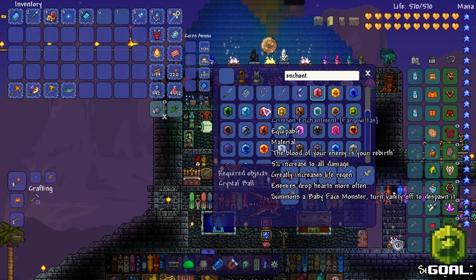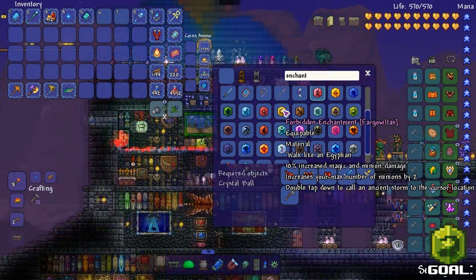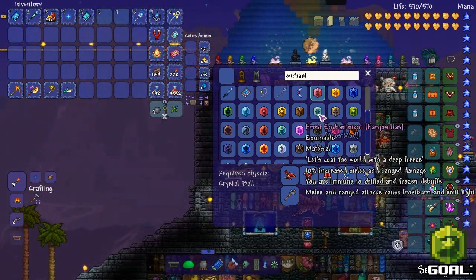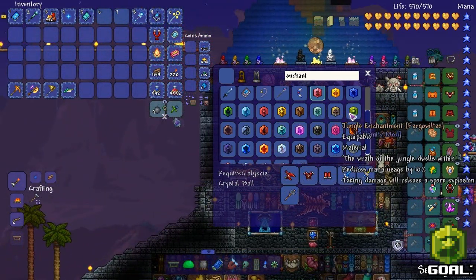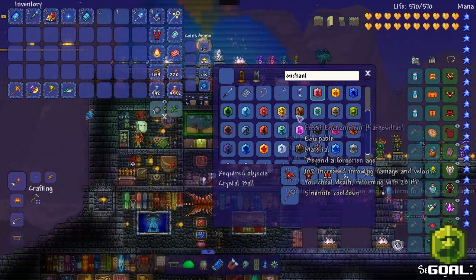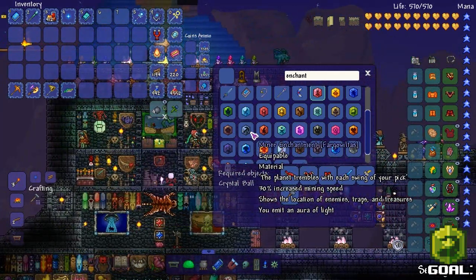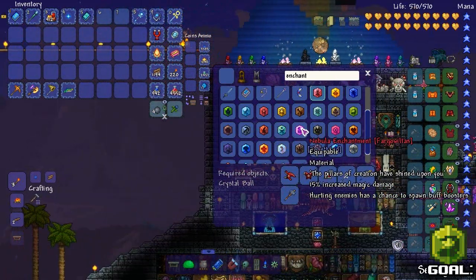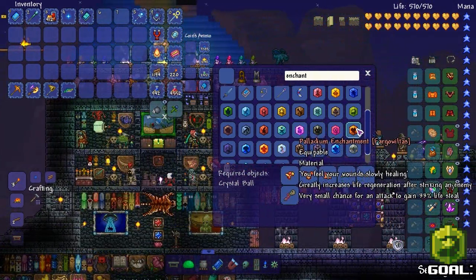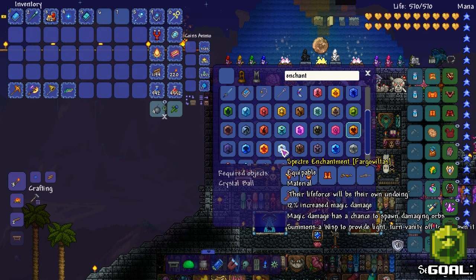This one's a Baby Face Monster, okay. Forbidden enchantment - that's more magic damage. Fossil enchantment - that's throwing melee. Wrath of the Jungle reduces mana usage, that's not bad. So far we got jungle, adamantite, forbidden. Ten percent reduced magic damage - I don't like that one. Nebula - we can't do that one yet. Increased critical strike chance - that's probably not bad. Palladium. Shroom light - it's not gonna do too much.